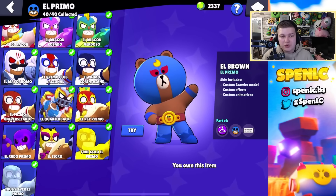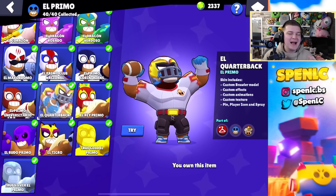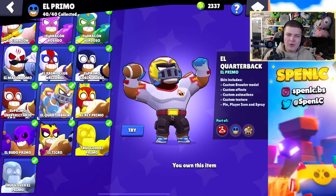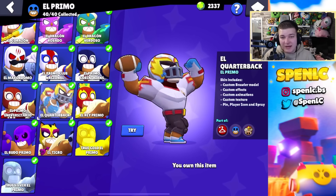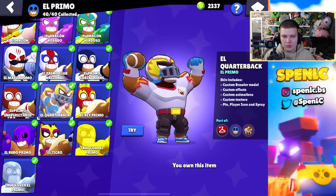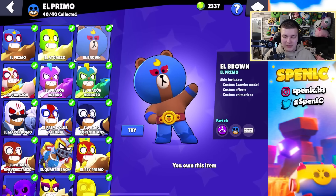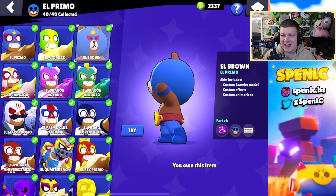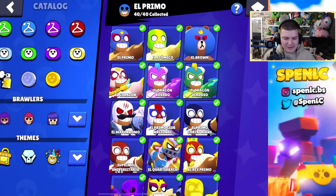El Primo has a ton of skins, and this is going to be controversial, but I think El Quarterback is the best El Primo skin. The animation with this skin is absolutely insane — I was at first disappointed by the concept but after playing it in game it just hits so different. El Primo's got a lot of good skins though — El Brown would probably be a close second, just because it's hilarious running around the map with a big fat Primo head.